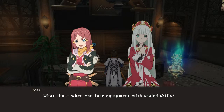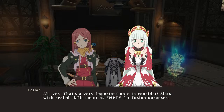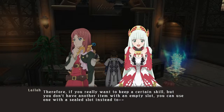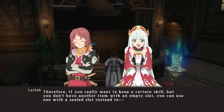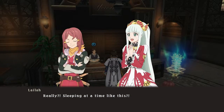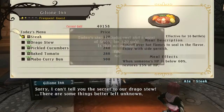What about when you fuse equipment with sealed skills? Ah yes, that's a very important note to consider. Slots with sealed skills count as empty for fusion purposes. Therefore, if you really want to keep a certain skill but you don't have another item with an empty slot, you can use one with a sealed slot instead. Well, I guess I don't need anyone to answer me in the comments now. I don't know why this had to be broken up into three different skits — probably to show that Rose has no attention span.